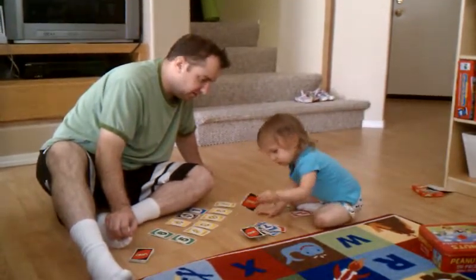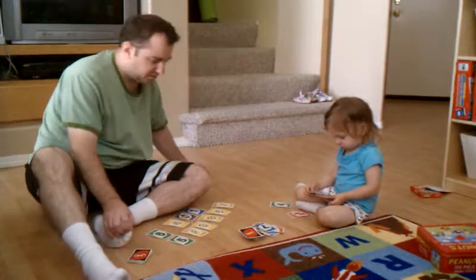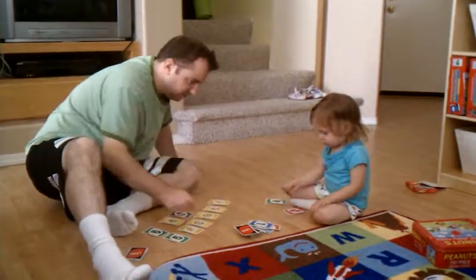Yeah, that's right — you can pick now. Wow, two blue cards! Okay, so put one of your blue cards down. And then Dad's turn — put a blue card. And Annabelle will put the blue card.